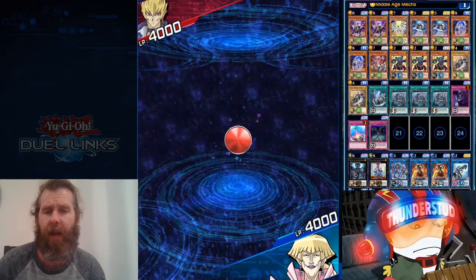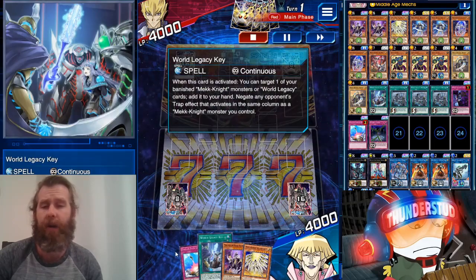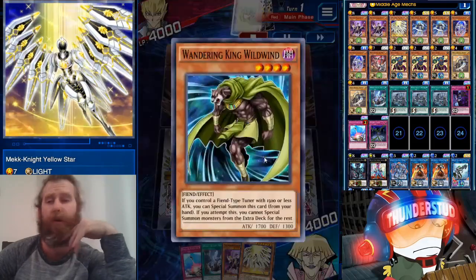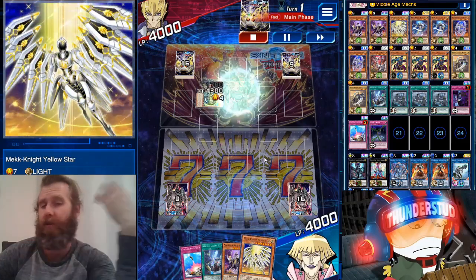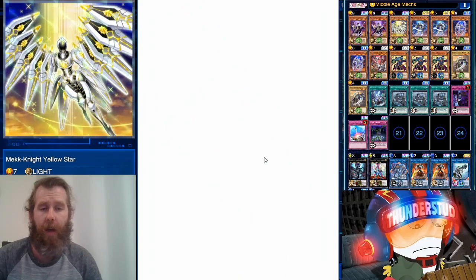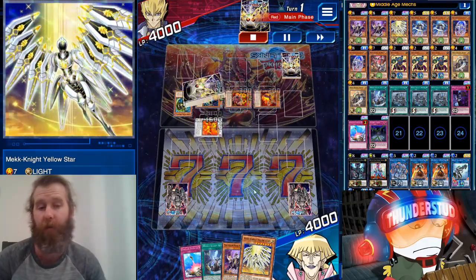Here we are facing Jack Atlas. They get crazy with the new monster zones — really spreading their board out. We have Continuous Key, Evacuation Unit, Purple Nightfall, and Yellow Star. He's going to special summon a lot of resonators, special summon a lot of synchros, summon even more resonators, and just go from there. Plenty of monsters on the field to work with. With Middle Age Mecks we're going to choose a spot for a spell and special summon all over this board.